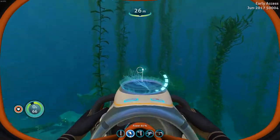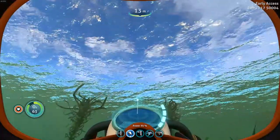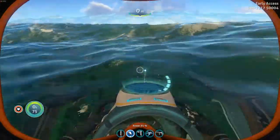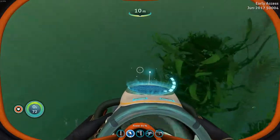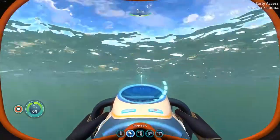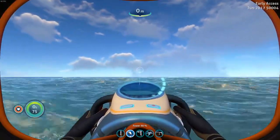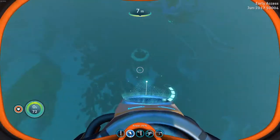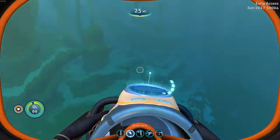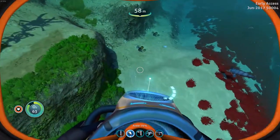There was an update in between episodes that added some different textures and thumbnail pictures for items, as well as it looks like some new items. One of the ones that I noticed is some sort of blood oil — I don't know what that is, I'm assuming it's oil from blood but I could be wrong. And then there's also a high capacity oxygen tank which would be something I'd like to build in the future.